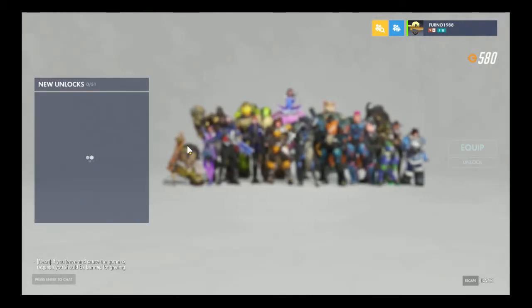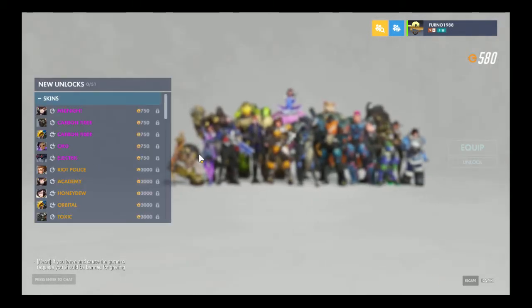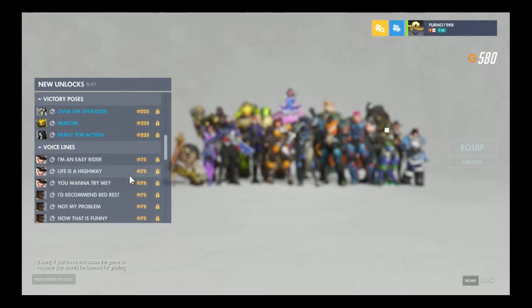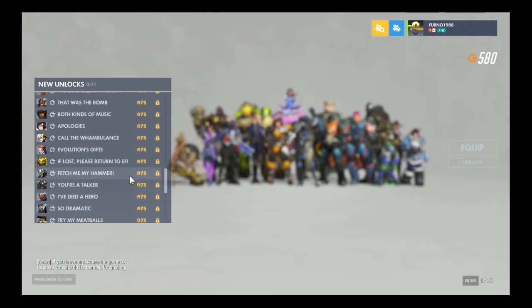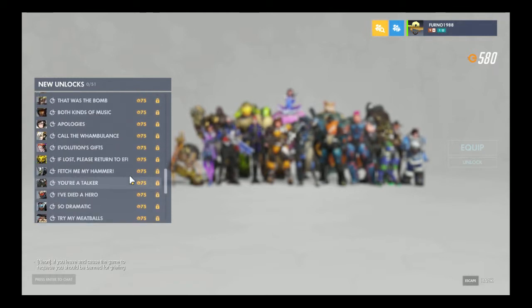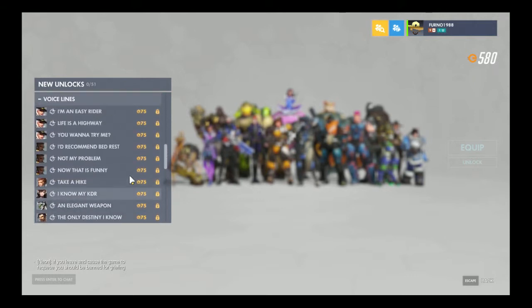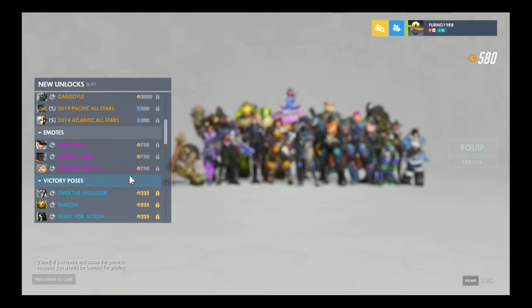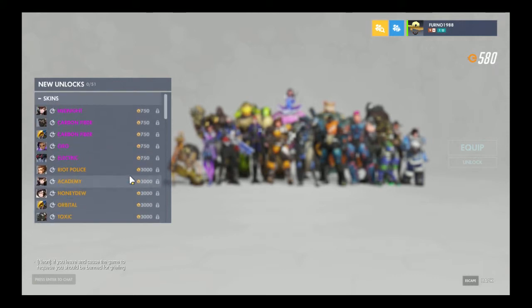So let's see what's new. There are 51 new items, including voice lines, sprays, victory poses, emotes, and skins.